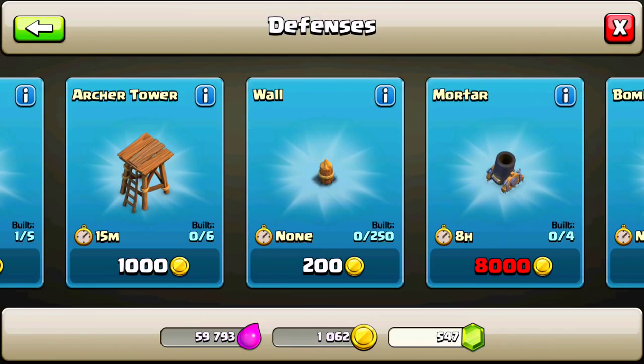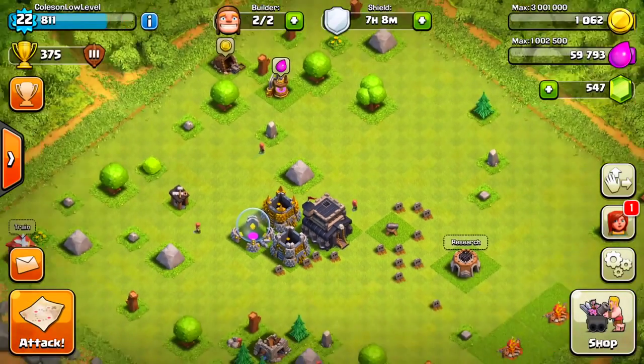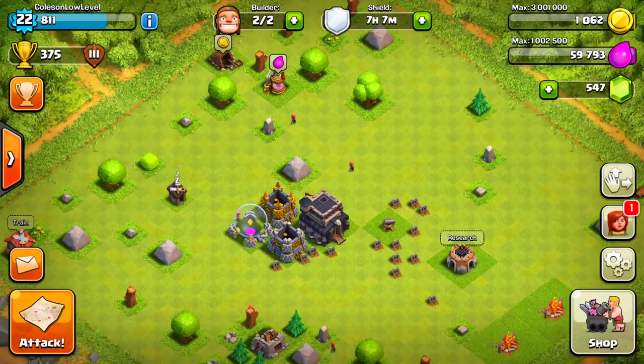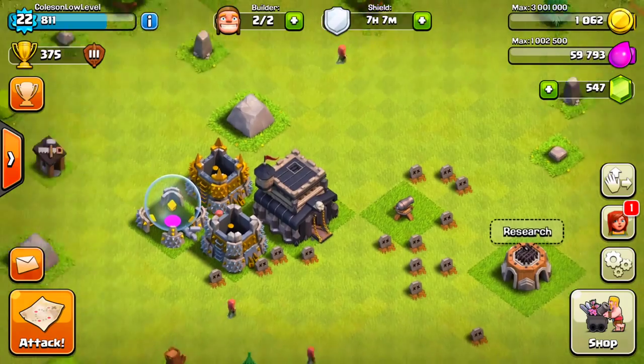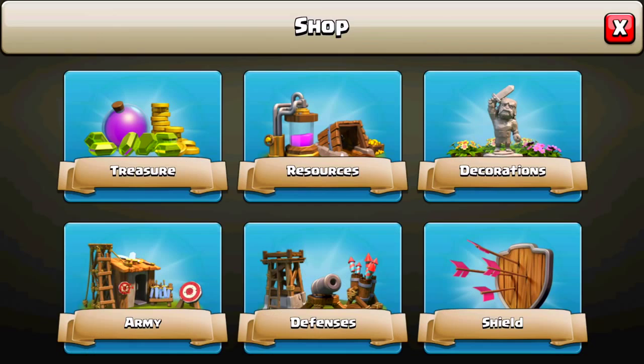So that's what we're going to be doing today, you guys. We are going to be building all 250 of our walls and building a brand new base layout. It's going to be great, like a little baby Carl defense troll base. Maybe we can make a maze around the outside of town.